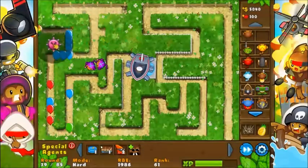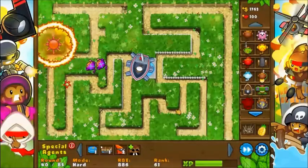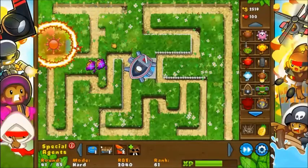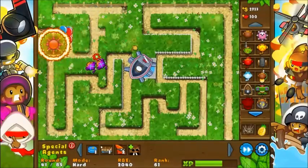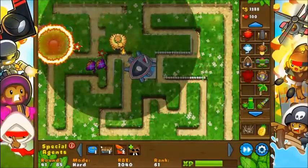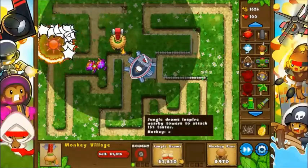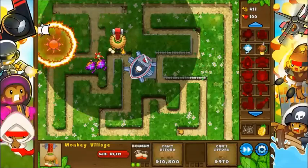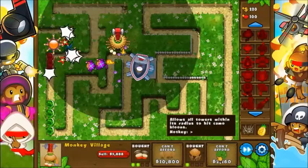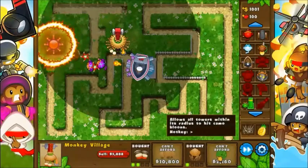I'm actually going to throw down a Ring of Fire right here, because I just really want to get rid of any bloons that are starting off right near the beginning of the track. It doesn't have camo detection, so I think I will actually throw down a Monkey Village and just give a general assist with jungle drums and all that. For whatever reason I can never just buy a radar scanner — I always have to buy the jungle drums first, but anyways.